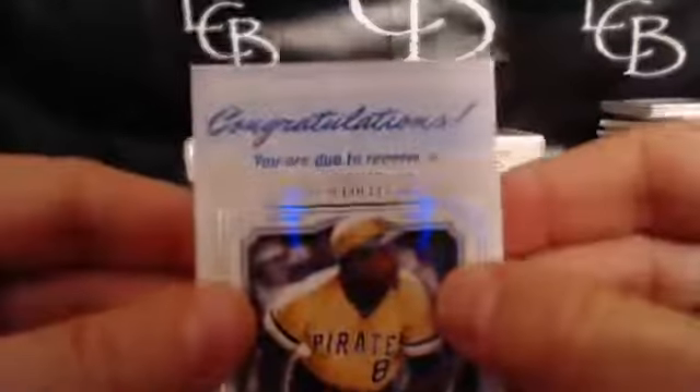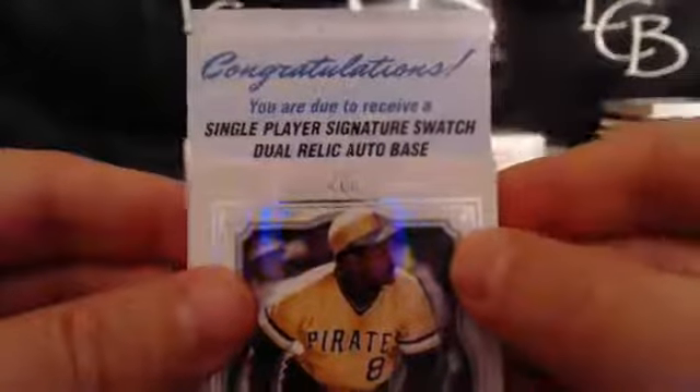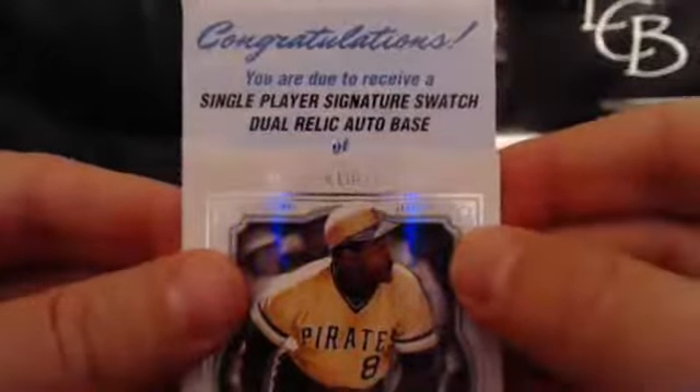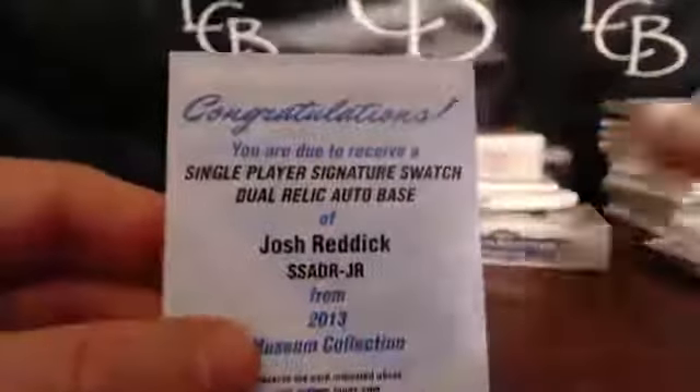We got another redemption — Evan Longoria, Hank Aaron. Scotty — and it's actually the other guy that owns that slot. His name is Aaron also; his nephew is Scotty. And if you're in the room, someone's interested in your Darvish, buddy. Reggie Jackson, Willie Stargell. And let's see what this redemption action is — single player signature swatch, dual relic auto base. Josh Reddick for the Oakland A's. Jose on the board.